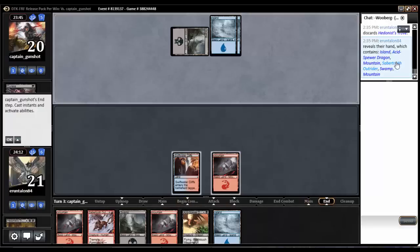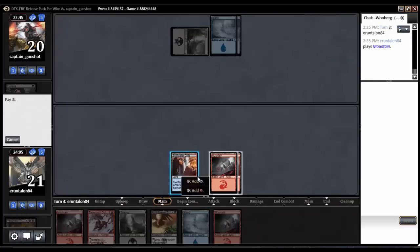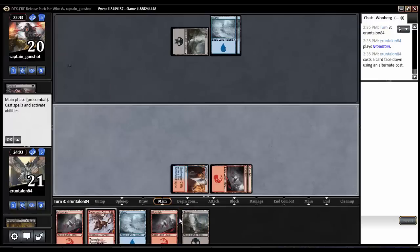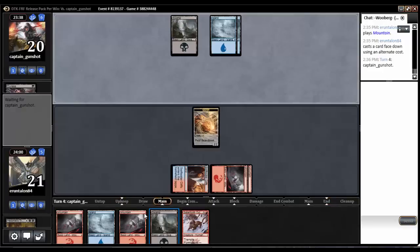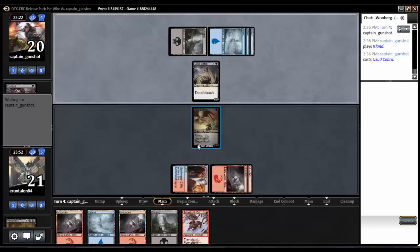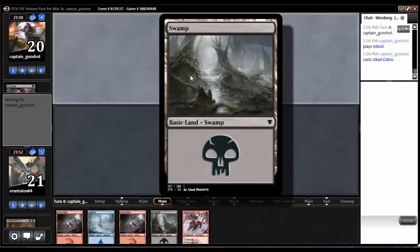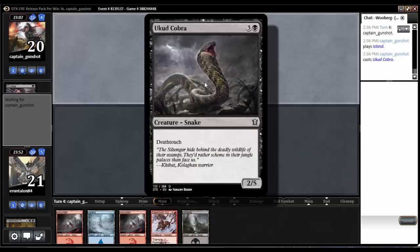I think that's new — it shows everything that was in their hand, which is kind of nice actually. Don't have to write it down or anything. We're not getting much of anything, so he knows exactly what's going on. He drops an Ukud Cobra — Ukud Cobra, wonder what the actual pronunciation is. That's going to slow us down for a very significant amount of time. Quite a good card. I feel like I was originally a little bit down on it, but it's solid.